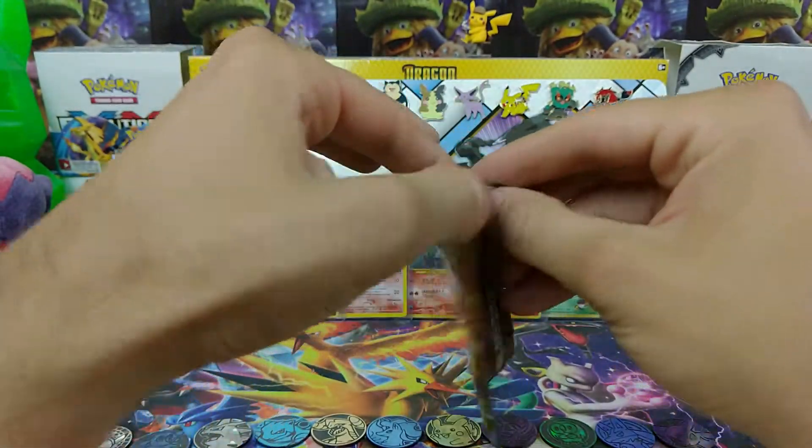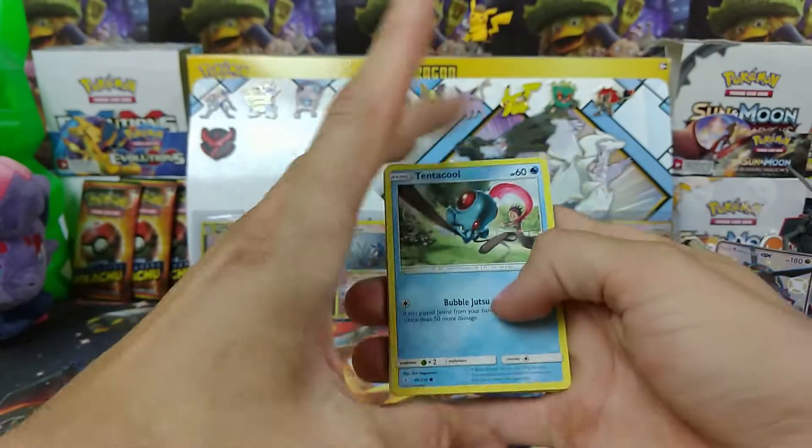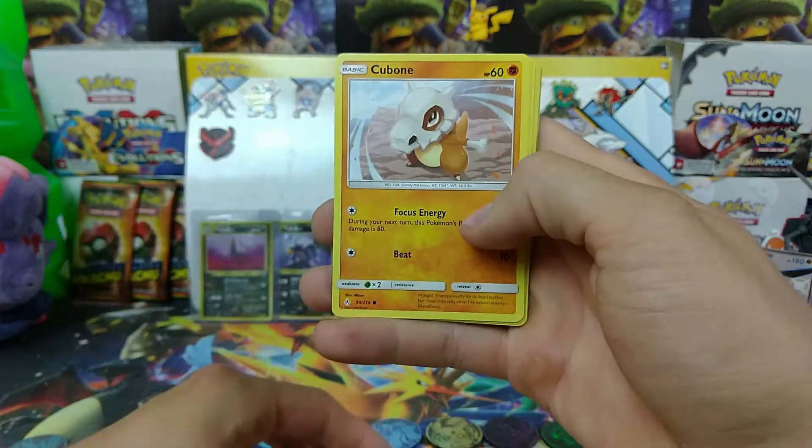Ooh, let's go! Perfect pack opening to start it off. We have Tentacool, Drowsy, Cubone.